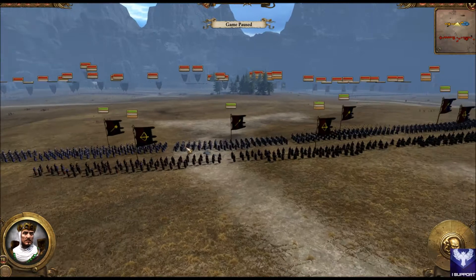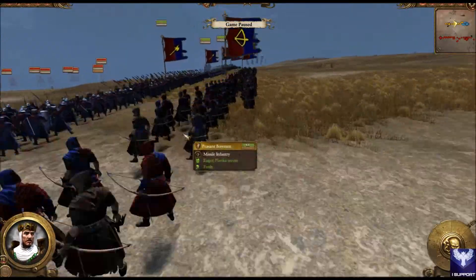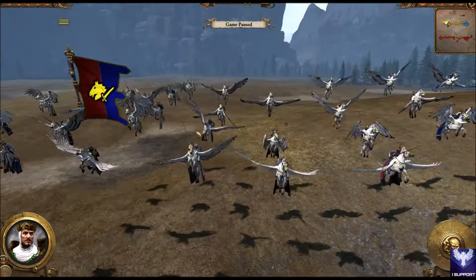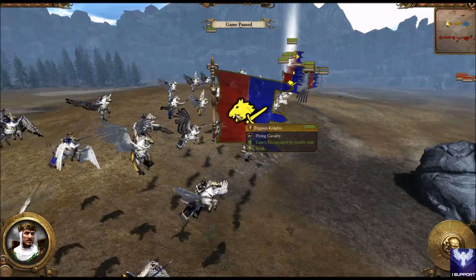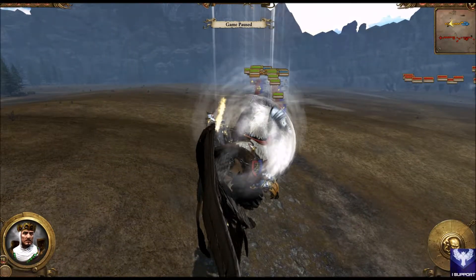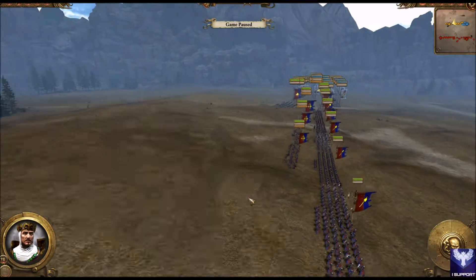So I played this battle and Leon played the next one. I'm gonna go over the army comps real quick. The best thing that Bretonnia can bring is this big air force right here, which is two Pegasus Knights, two Mounted Paladins on Royal Pegasus, and King Leon Kirt on his Banquist — that's me.